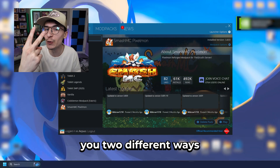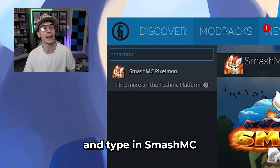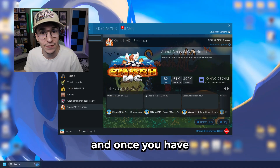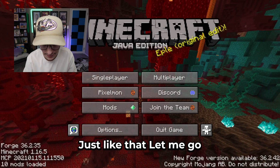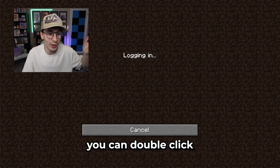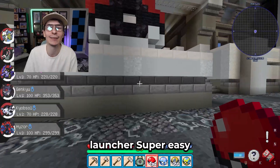I promised you two different ways to install and play Pixelmon, and the second way is with the Technic Launcher. Come over here to the mod pack section and type in 'Smash MC' to see the Smash MC Pixelmon mod pack. I already have it installed so it just says play for me, but for you guys it should say download right there. Once you have the Technic mod pack downloaded, all you need to do is click the play button and it should start booting up. Then simply click multiplayer, add a server, type arpus.smashmc.co, and double-click the server to join up — and you're right back in the Kyogre server, this time with the Technic Launcher. Super easy.